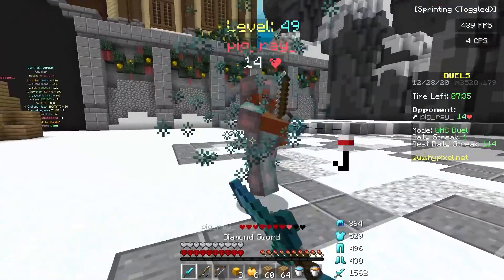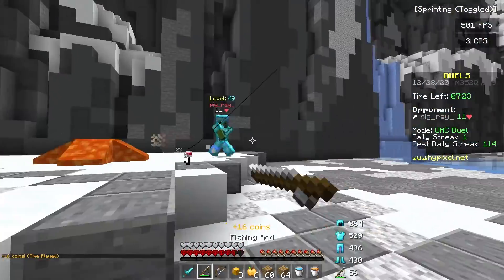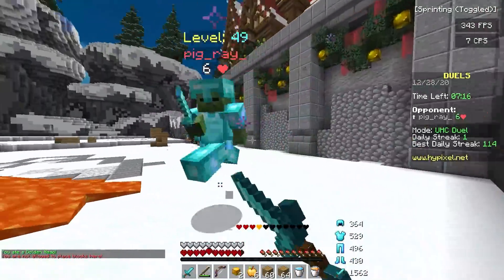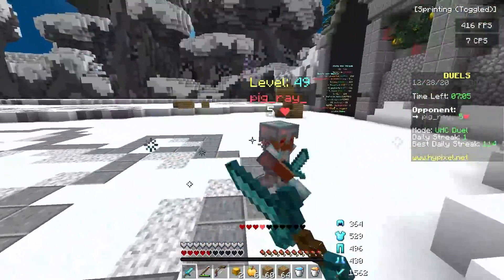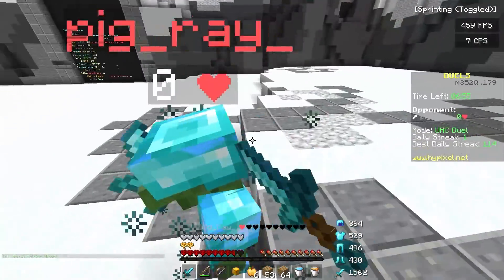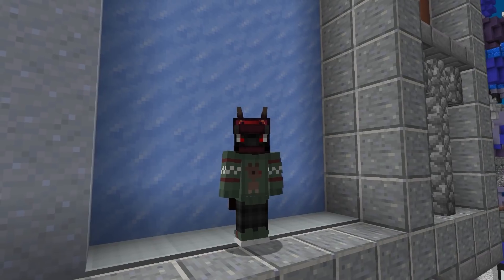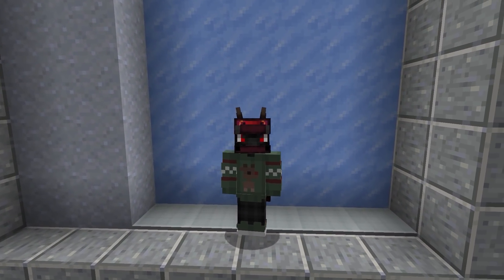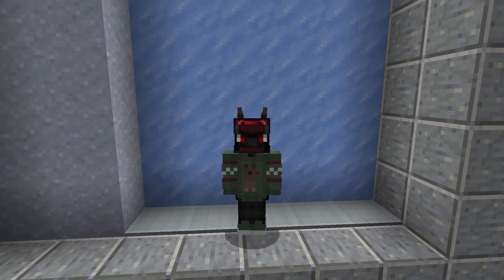Hypixel is still extremely laggy, pretty much unplayable. I love this map, Santa's Workshop, it's a really nice Christmassy map. This default edit may be something I start using a lot more — it just seems different from other default edit packs. She's done a great job customizing the hearts, armor bar, and food hunger bar. This might be my favorite pack out of everything we've tried today. I hope you all enjoyed me trying out your favorite texture packs — I'll leave links to each pack in the description. If we break 3,000 likes I'll make another one. See you in my next one!